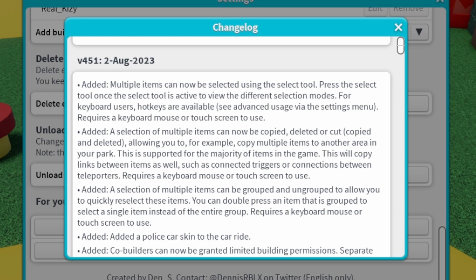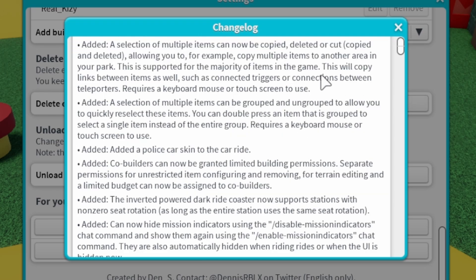A selection of multiple items can be copied, deleted, or cut, allowing you to copy multiple items to another area in your park. This is supported for the majority of items in the game. It will also copy links between items, such as connected triggers or connections between teleporters. You can also group and ungroup items — double press a grouped item to select just that single item.